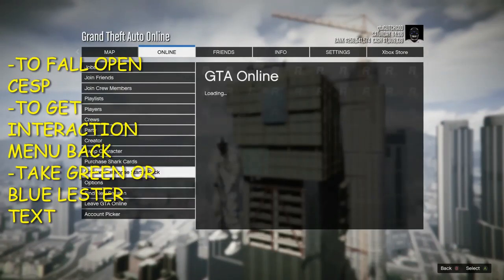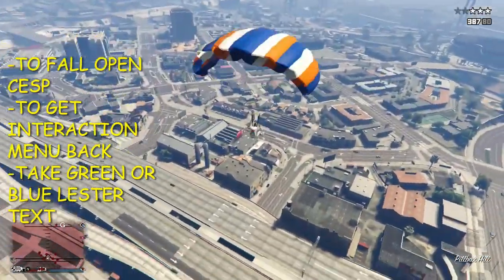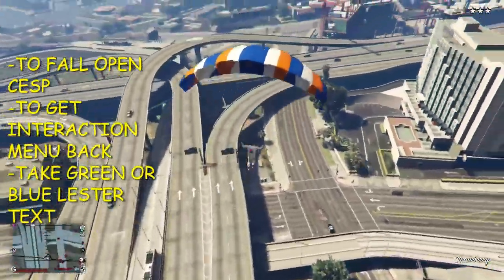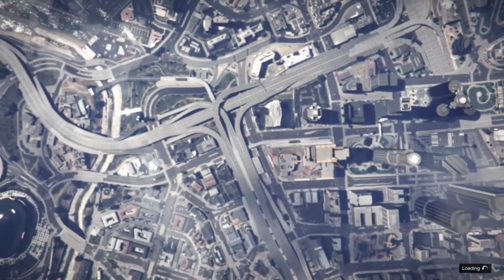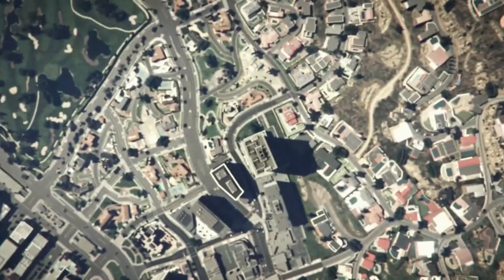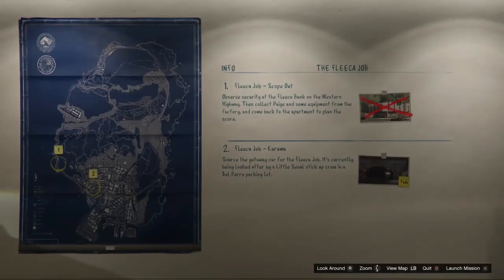To get out of this, take your Green Lester text, or hit the Criminal Enterprise Starter Pack open and close — it'll make you fall and you've got your parachute, or you can fall to your death. To get your interaction menu back, open your phone, take your Green Lester text, and you will have teleported to your apartment, evading any sudden death. Once you're in your apartment, you've got your interaction menu back, full parameters — you're un-glitched, life is grand.